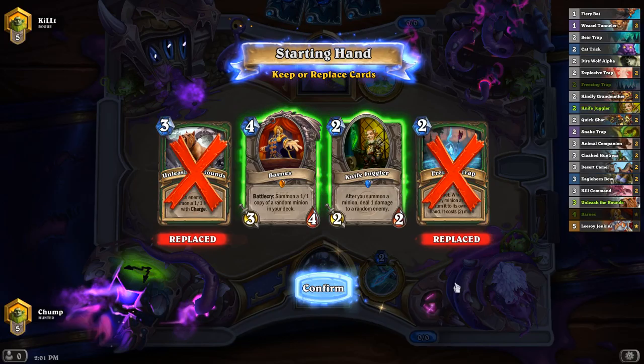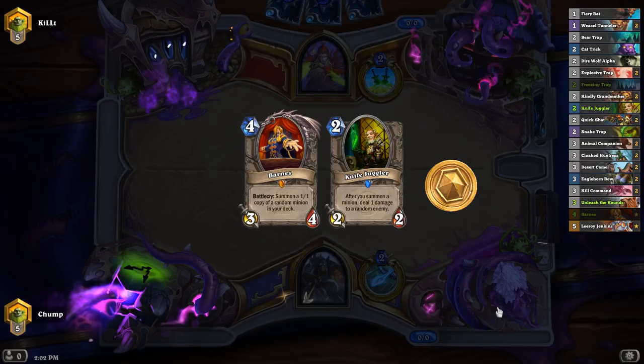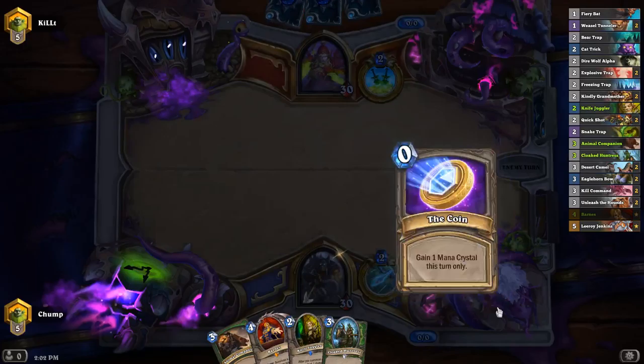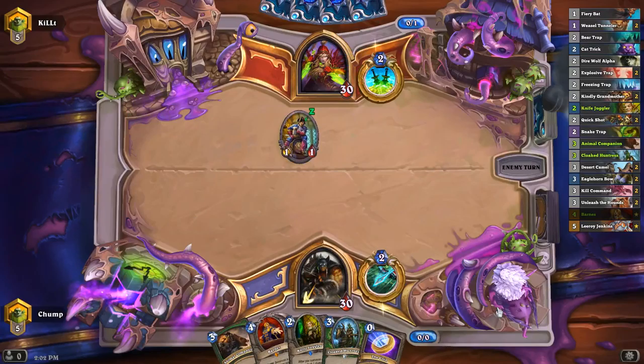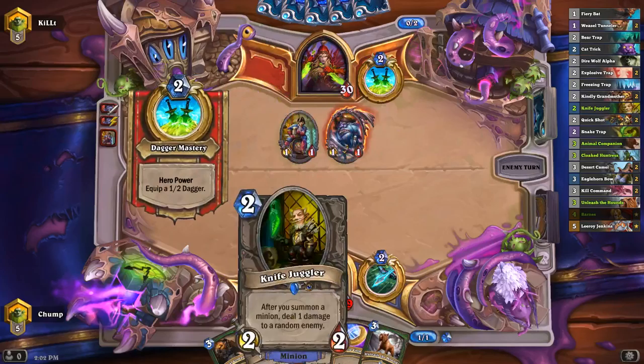I definitely don't want to keep either of these. Knife Juggler is an early play. Maybe Barnes is good enough that I keep it to coin out on turn three. I'm not really looking for Weasels in this matchup. I think I'll keep Barnes since I have the coin. Well, I drew two other three-drops, so turns out that probably wasn't that great of a keep. But coin three into three into Barnes is actually still pretty nice. I think I will go coin three into three into Barnes, since now I can go Knife Juggler and Unleash at some point.